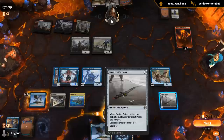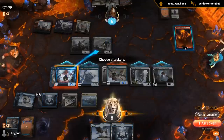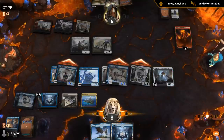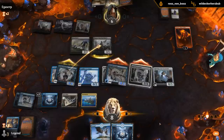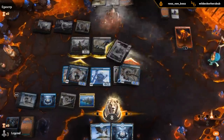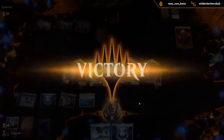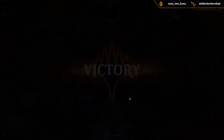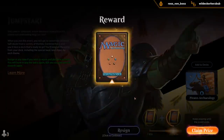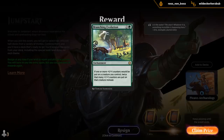Got Corsair. And the Excavator can just go face. That was a nice grindy game. Opponent with a bit of a stumble at the beginning — stuck on 2 lands — but then they recovered nicely. Gourmand maybe should have attacked that one turn where it stayed on defense.